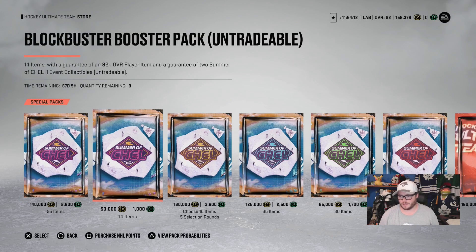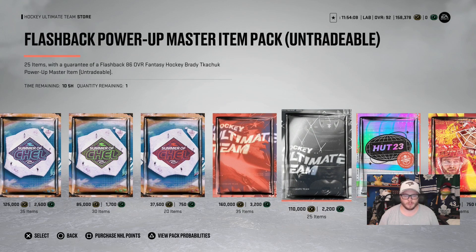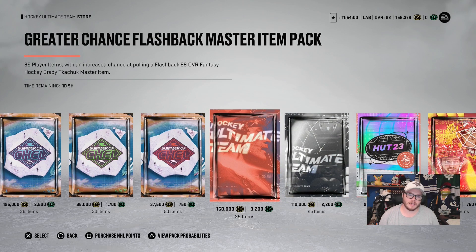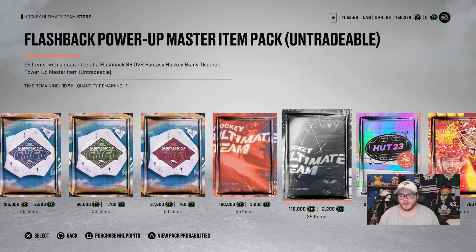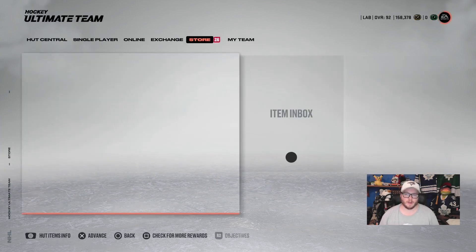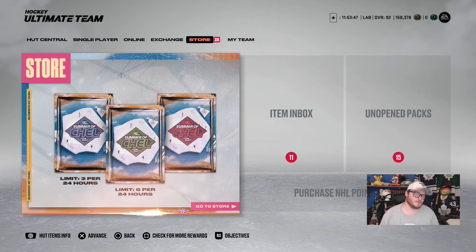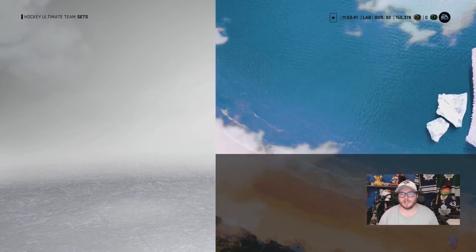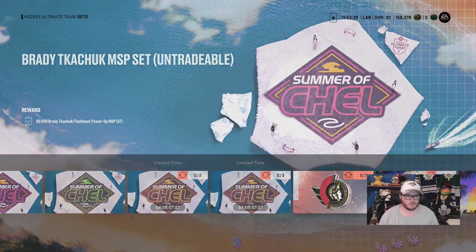The Brady Tkachuk card is a couple of days old, been out almost a week. They have that fantasy Brady Tkachuk, 86 overall — not even a 99, and as a 99 you only get an increased chance at it. They have an 86 overall Brady Tkachuk for 110,000 coins. Why is this an issue? Why do I think you should never do that, even if you want the easy Brady Tkachuk? The easiest way to put it is Brady Tkachuk costs seven collectibles.